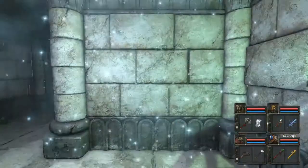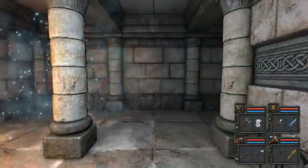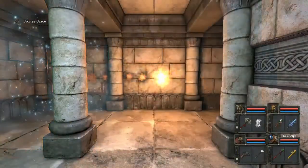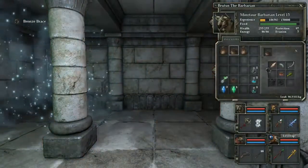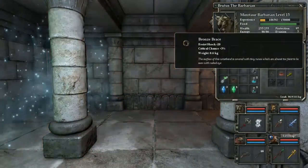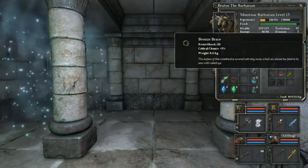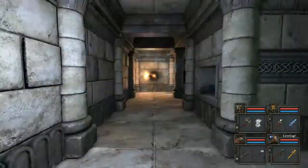Let's just see if there's any secret buttons here. We've got a Bronze Brace. Resist Shock minus 20, so that's bad for Shock. But it has increased critical chance of 3%, so I suppose that's worth it.